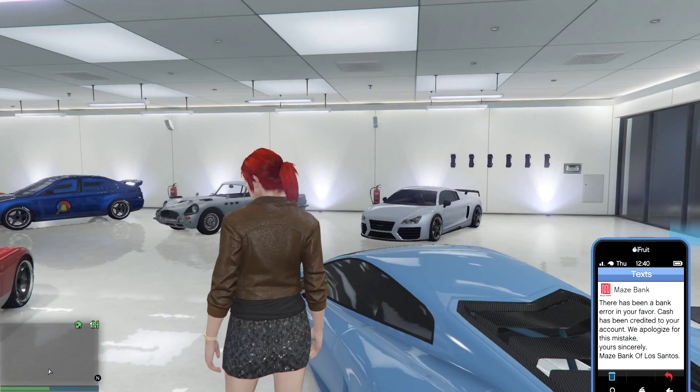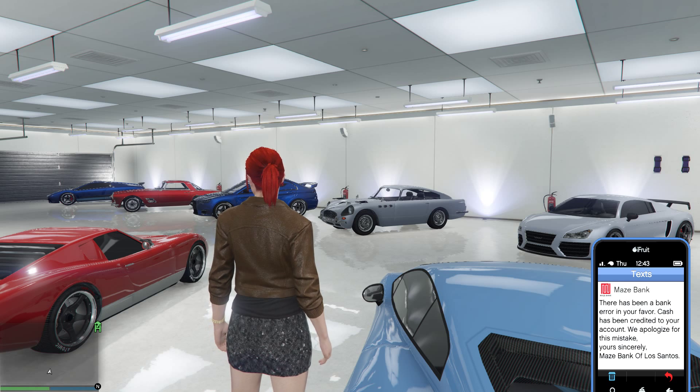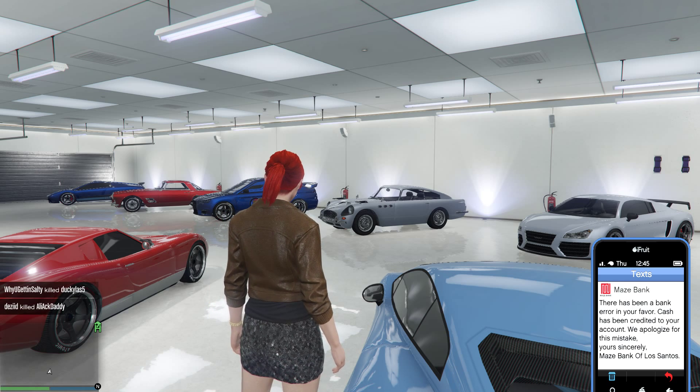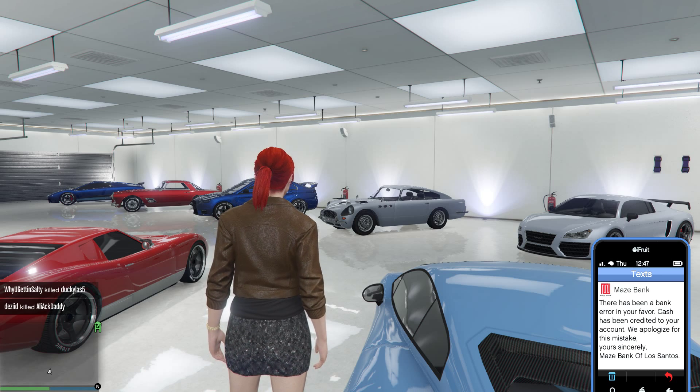You can see on my phone — I don't have a mouse on the screen, I can't gesture down there — but in the lower right corner you can see the phone. There has been a bank error in your favor, telling me that they've credited my in-game bank account for the money I lost to the glitch.